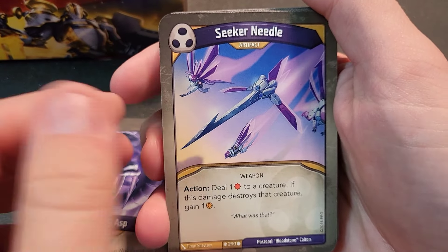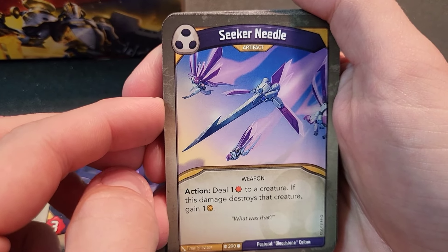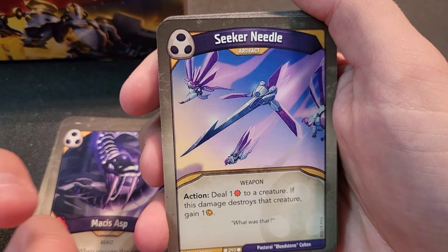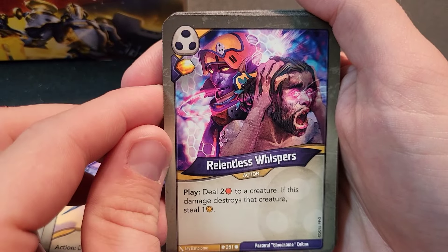Masas Asp — three power, skirmish and poison, very good card. Power Seeker Needle is an artifact — not great but not bad. It's an action to deal one damage to a creature; if that damage destroys it, gain one amber. It comes in exhausted, and then every turn you call Shadows you can use it to deal one damage to any creature, even your own, and gain amber.